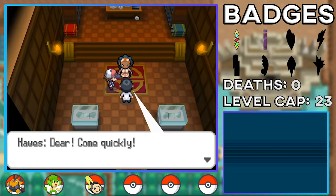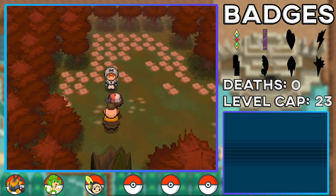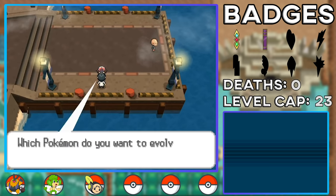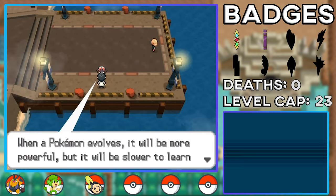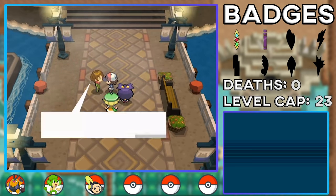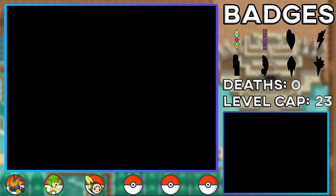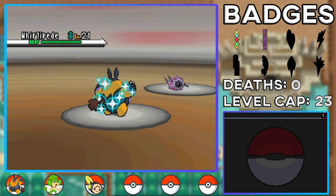After the second gym badge, Team Plasma steals the Dragon Skull so we retrieve it. We meet up with Burgh, the third Gym Leader, who says to face him in the next city. Before that, I grab a Leaf Stone at the harbor to eventually evolve Pansage into Simisage — but I want it to learn Seed Bomb first. Team Plasma steals someone's Munna again — what is it with these people and stealing useless Pokemon? After getting it back, we finally get to challenge Gym Leader Burgh. We have a Fire type on our team, so this shouldn't be a problem.